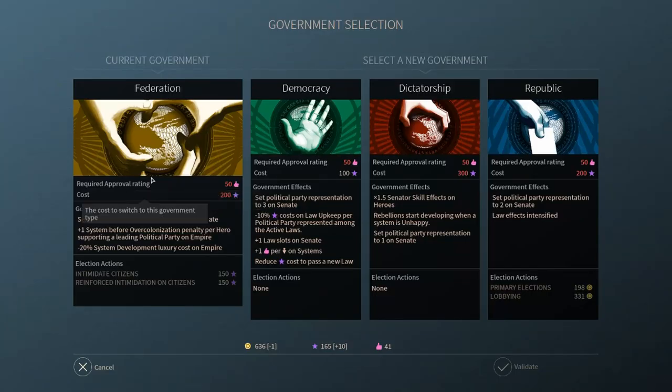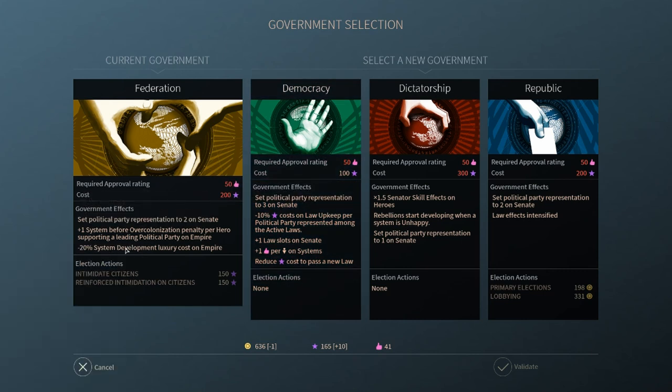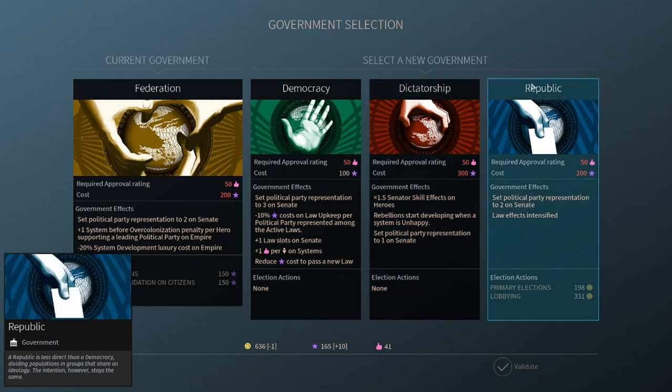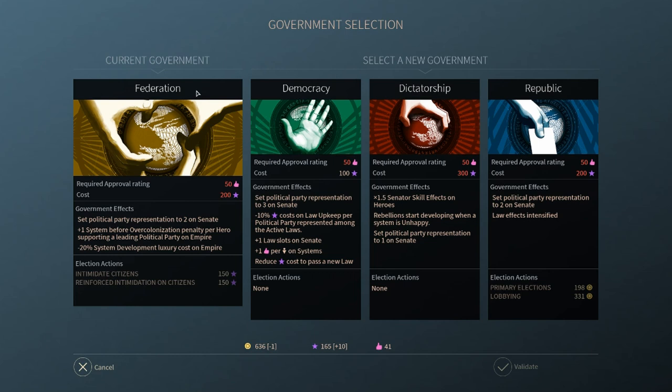If you click this button you can change your government — it requires an approval rating and influence. Right now we're a federation, but we can go to a democracy, a dictatorship, or a republic. Each one has their own benefits. With the federation it's set political representation to two, plus one system before over-colonization penalty per hero supporting a leading political party, and minus 20% system development luxury cost on empire. This is great to start off the game.